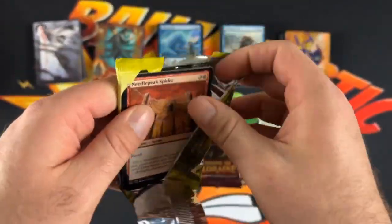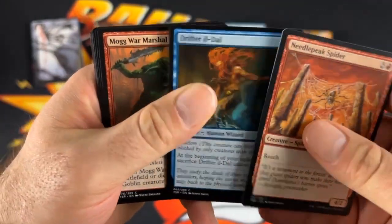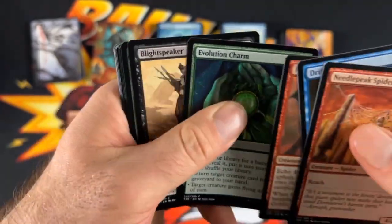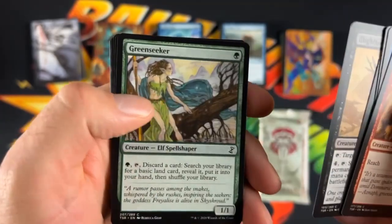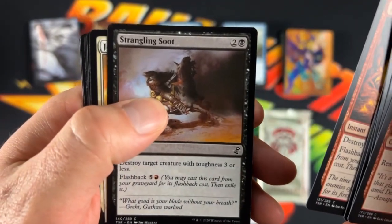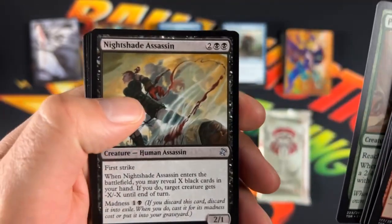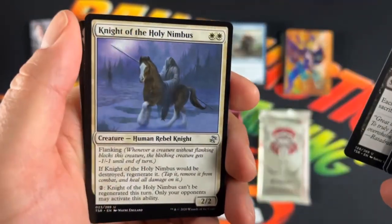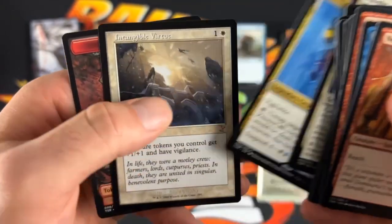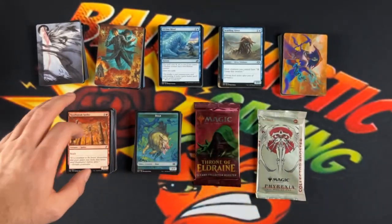And then the second Time Spiral pack: Needle Pack Spider, Drifter Eel, We got the Mog War Martial, Evolution Charm, The Blight Speaker, The Green Seeker, Ancient Grudge — nice — Strangling Suit, Judge Unworthy, The Penumbrum Spider, Nightshade Assassin, Smallpox, Knight of the Holy Nimbus, and Ith High Arcanist with the Intangible Virtue. And that's it for Time Spiral.